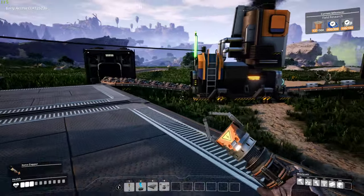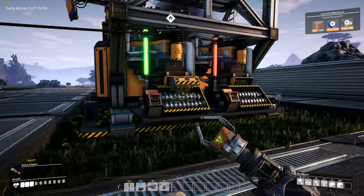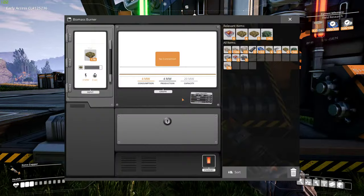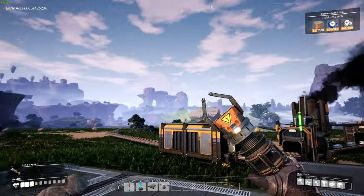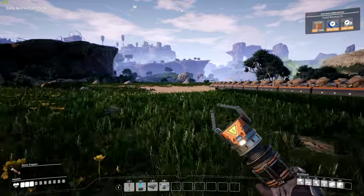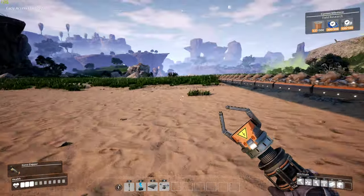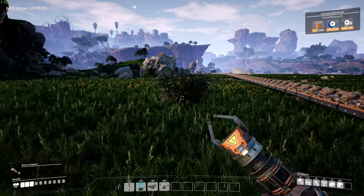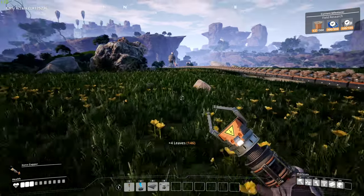Let's check out what we have here. It comes with two power generators on my home hub. Let's see how much biomass we have left — we've got plenty. You can grab leaves and convert them to biomass back at your home hub.